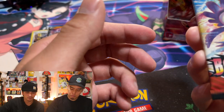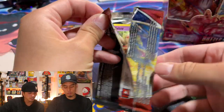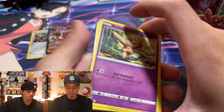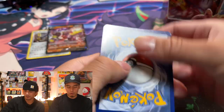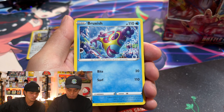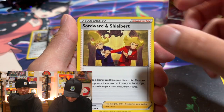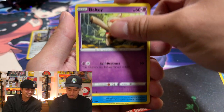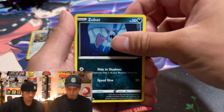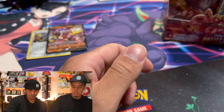Single Strike Urshifu V — he's single strike, look at that. Pretty cool. First hit, we'll take it. In a booster box you're kind of hoping for around eight or nine ultra rares or better. Hopefully one secret rare, but nothing's guaranteed — we've seen worse boxes and we've seen better boxes.